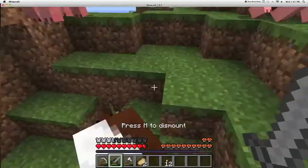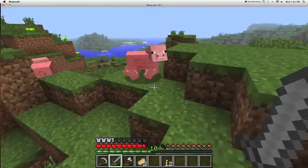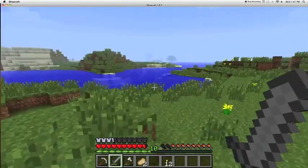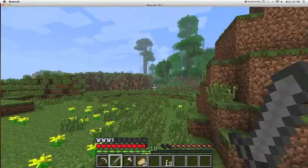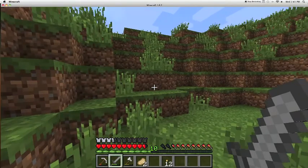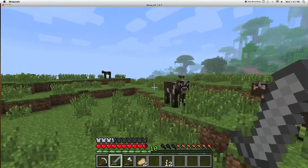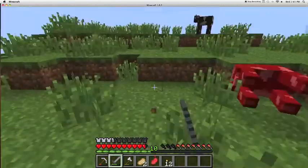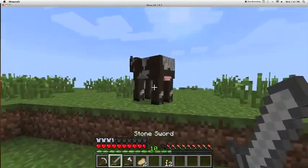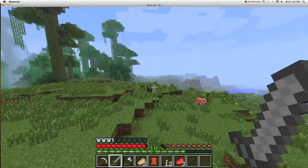Oh, I think I tamed this one. I did tame this one. I had at least one lead, so I can pull them across the world. I do not see any sheep. There are some cows though — I could use some leather. Come back here.